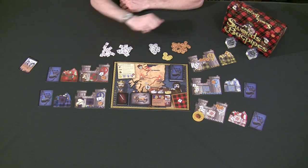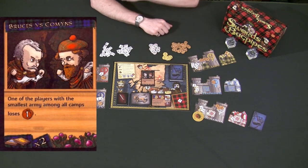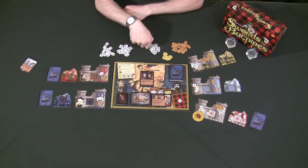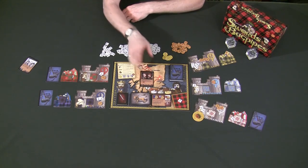Before all players reveal their choice, every player gets the chance to play any bagpipe cards that have the loyalty token symbol in the lower left-hand corner. So after every player has placed their tokens but before they've been revealed, you can play as many of these cards as you want from your hand.